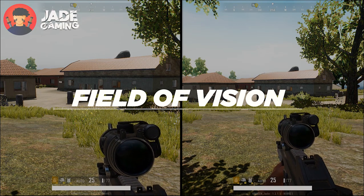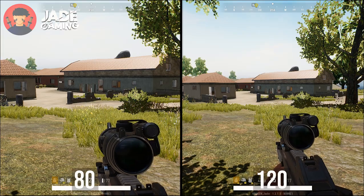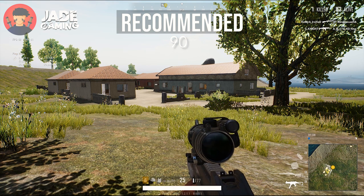Next up is field of vision. This is completely based on personal preference — what it does is increase or decrease the field of view of a player in FPP mode. The higher you set it, the more field it covers. I personally like it at its default value of 90, but it's all up to you.